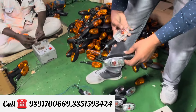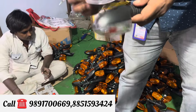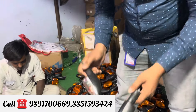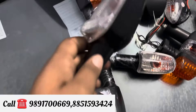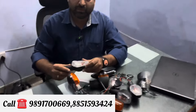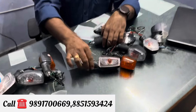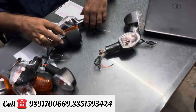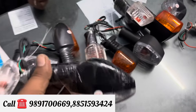Which bike indicator are we going to see? This is Platina White. Look at how it is made. Which bike indicator is this? It's a New Passion. What is Blue Passion? This is Platina White. Passion Pro, Super Axle, Glamour, Splendor — you can see how many bikes have an indicator.